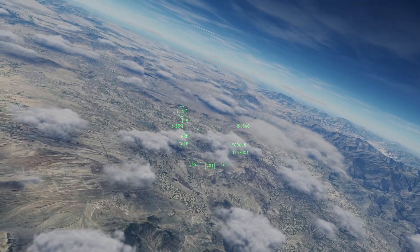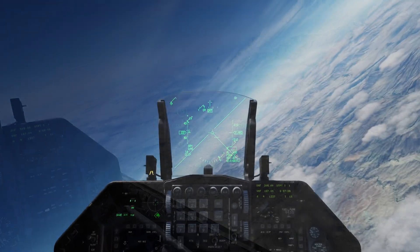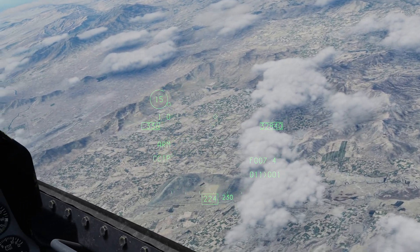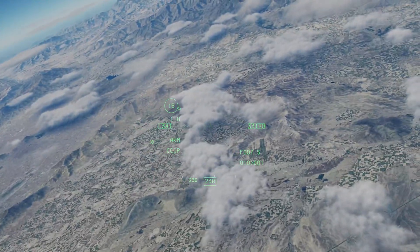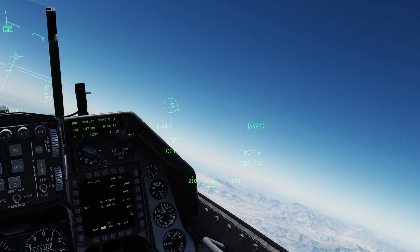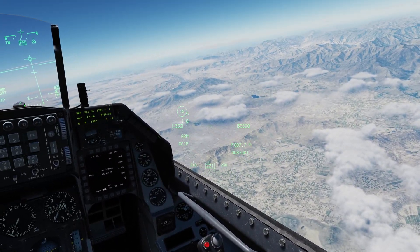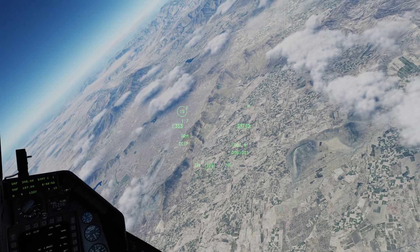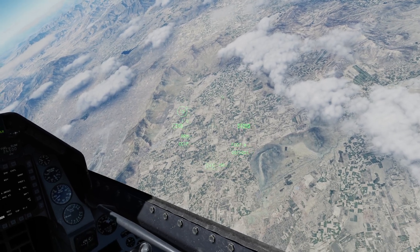Target is the same as last time — it's an SA-15 down there in the field. I'm in full afterburner, trying to climb up just a little bit more. I'm keeping this SAM off to the side — you don't want to fly right over it, so your nose won't obscure it and you'll still be able to see a launch. Also, there's kind of a blind spot under the belly of the aircraft on your RWR; it wouldn't be able to detect a launch from directly below.